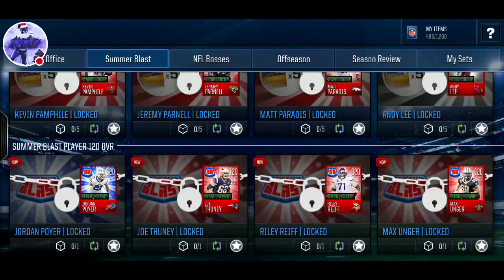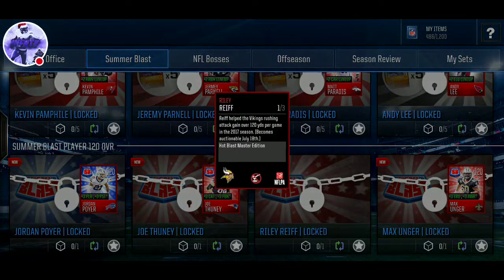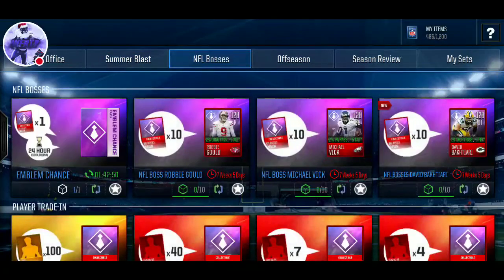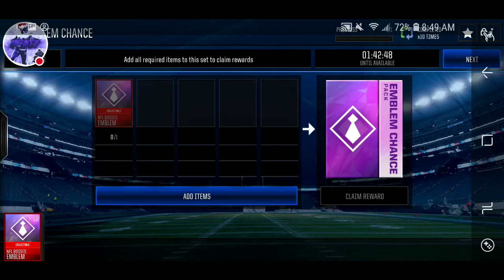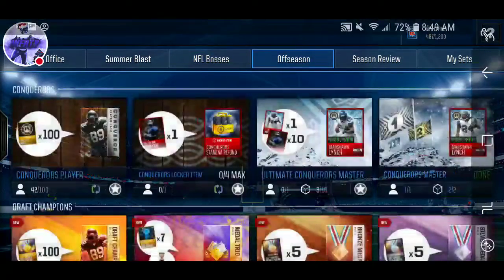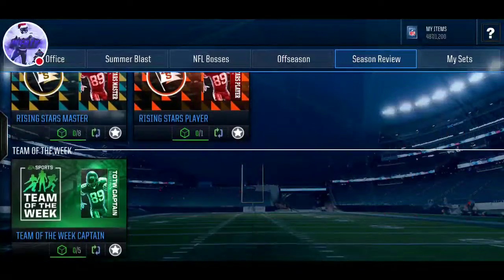Then we have the 120s, which are the guys you want to get. I don't know why there's a 120 Vikings O-Lineman — that's not the smartest idea, EA. But we have 10 boss collectibles, and I'm going to get Xavier Rhodes when he drops. That's about it here.